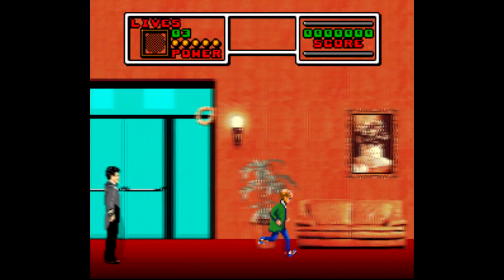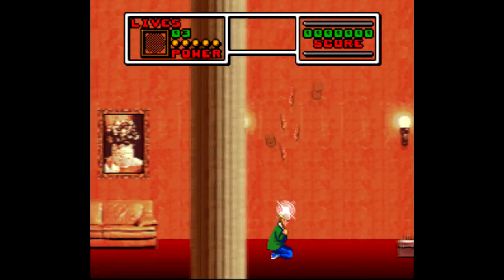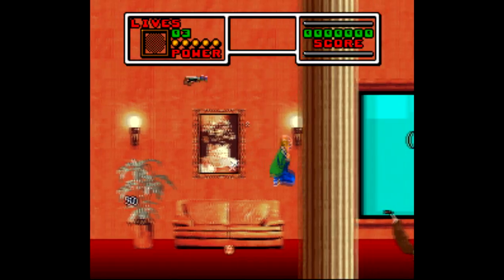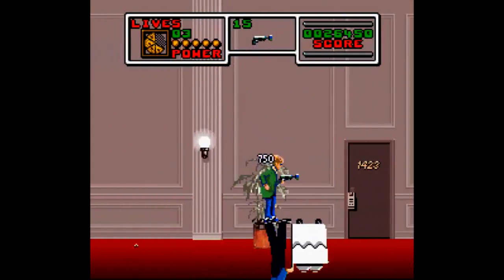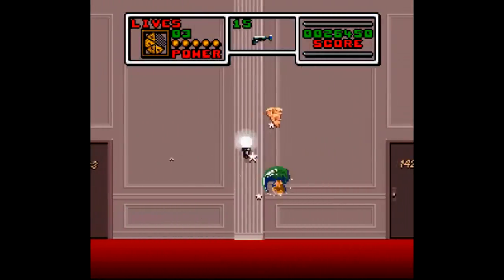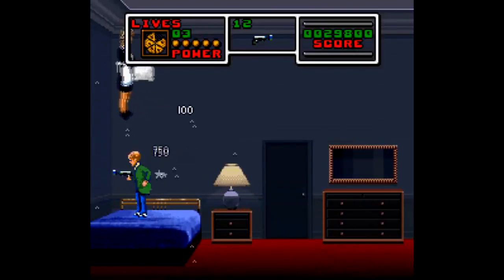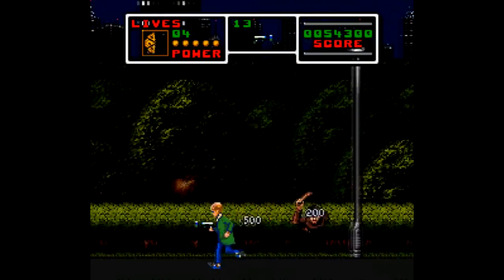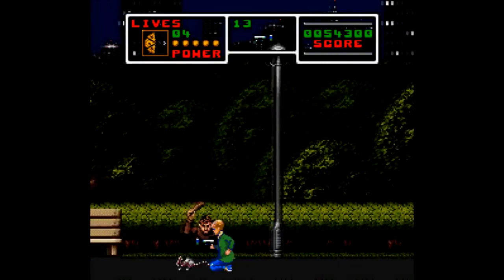Just in case you can't get enough Home Alone, here's Home Alone 2: Lost in New York — and again, we're saddled with Imagineering as the developer for the Super Nintendo edition. But at least this time it's a more traditional generic platformer. You do get a few extra attacks here, like sliding, along with a couple extra items and weapons. It does a decent job following the movie, if that matters to you, and you get to set traps for the villains, which is a nice touch.